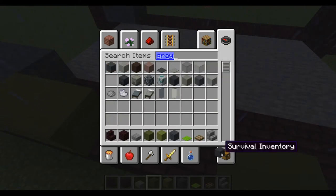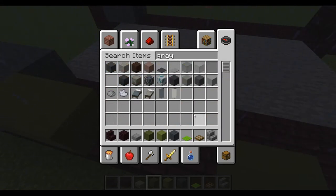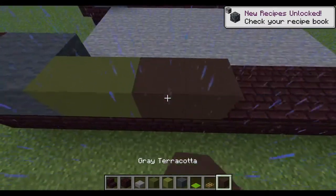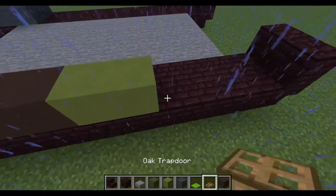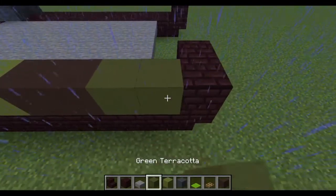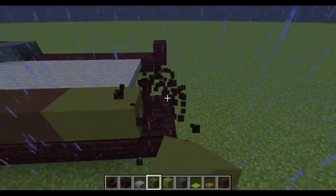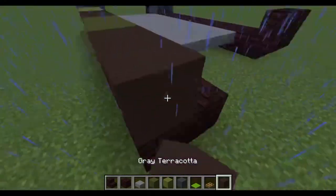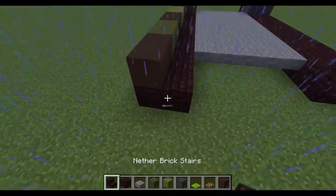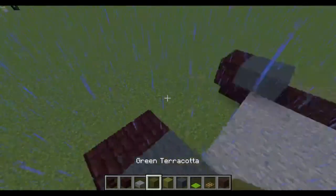So we need gray terracotta — not gray concrete, gray terracotta. You want to put a pattern like that, and then do your lime green followed by your brown again, or your gray followed by your dark green. You want to have brown as well. So that's going to be your actual look on the front camouflage pattern.